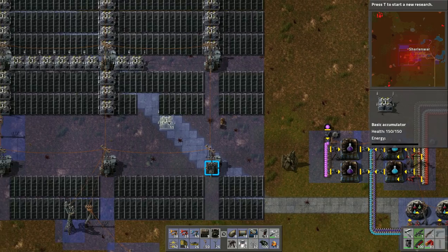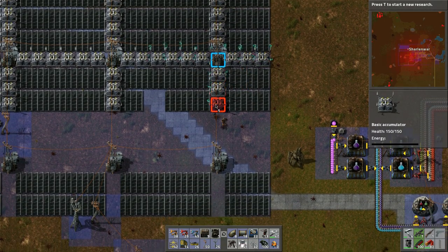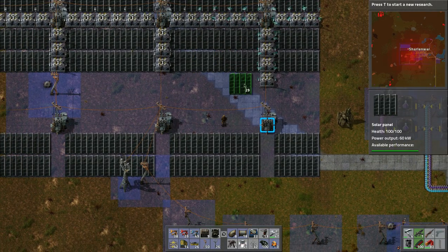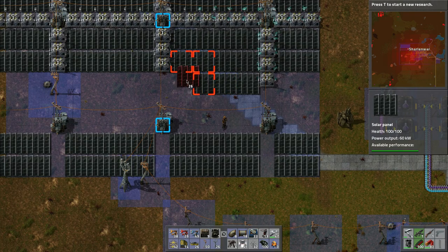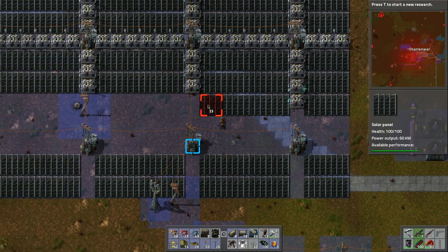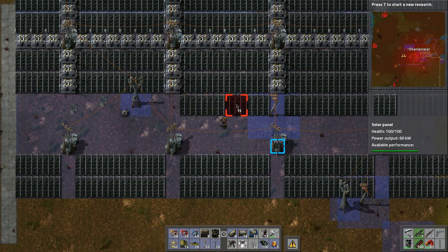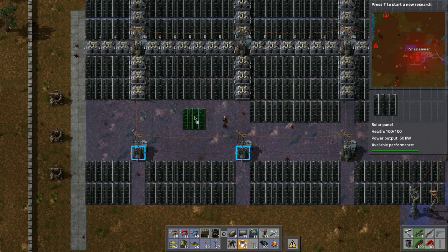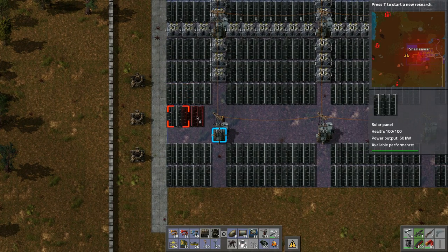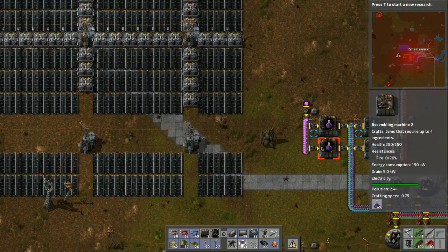We need accumulators basically, so we place them just like so - that way we can expand this system. Let's place some solar panels now. We can't do it horizontally because we need room for the accumulators, but we can place these guys like so. Let's keep bringing this over and then there'll be one more row here - need to keep it accessible, and I think this is as big as we're gonna make this field.